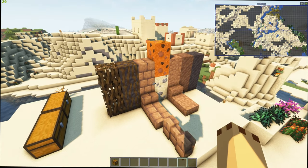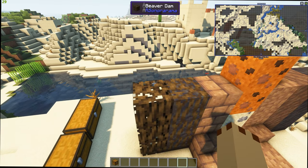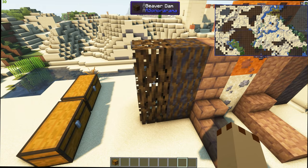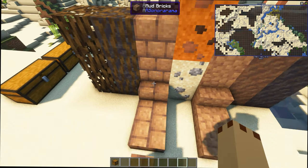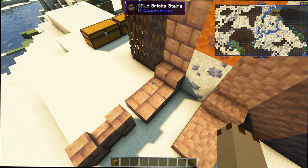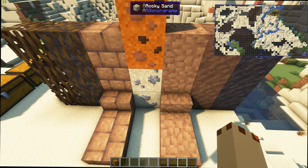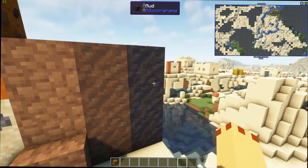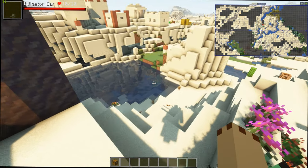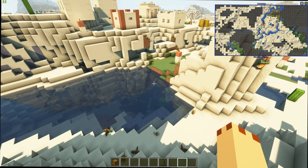You can download this for Minecraft Java 1.16.5. There are beaver dams, though I couldn't find them. There are also mud bricks which you can make into stairs, slabs, and fences, plus rocky sandstone, rocky sand, and mud — you'll find wet clay and mud in the rivers quite easily.